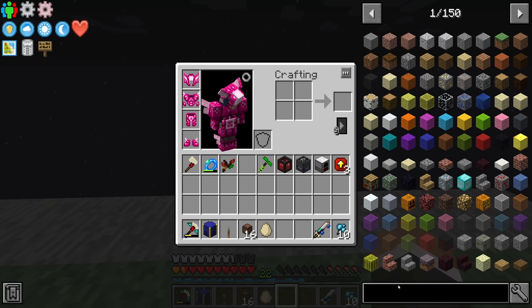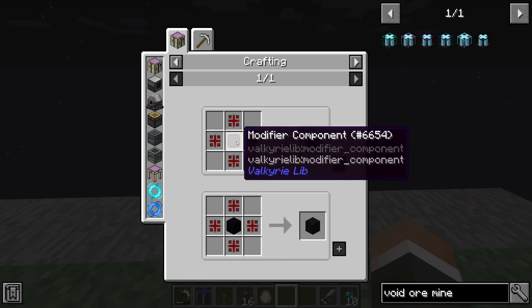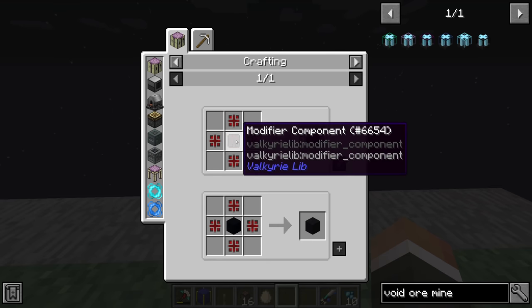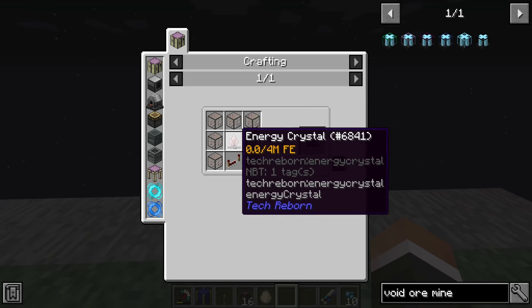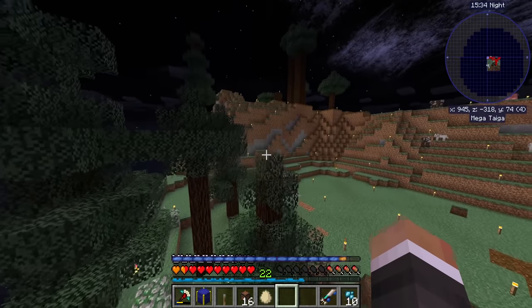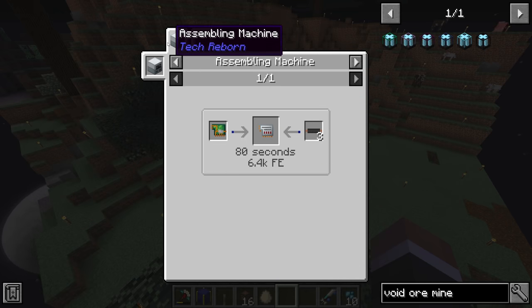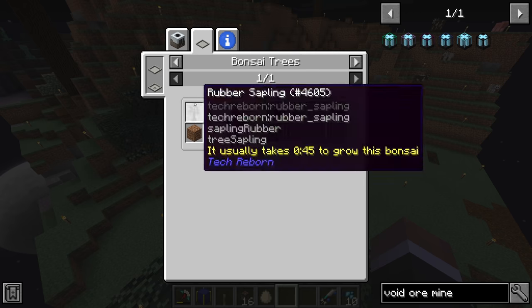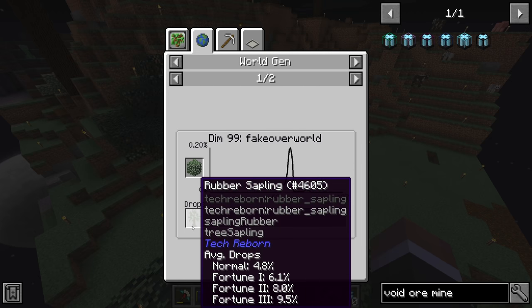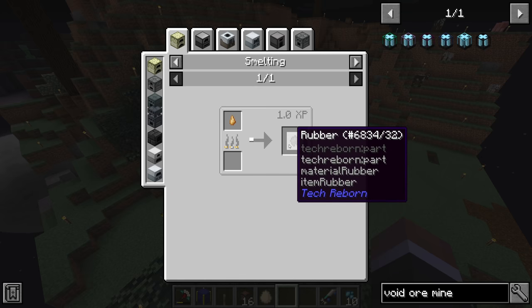Looking at the void ore miner recipe: we need a block of diamonds, two interconnect made with connector and modified component — which use iron, redstone, and black concrete powder — plus a diode requiring an energy crystal with two electronic circuits. Those circuits can be made in the assembly machine, but since we don't have one yet we'll use the old-fashioned assembler. The circuits require sap, so I think we have to start today by finding a rubber tree. We can't really start chapter three until we get our first bits of rubber.